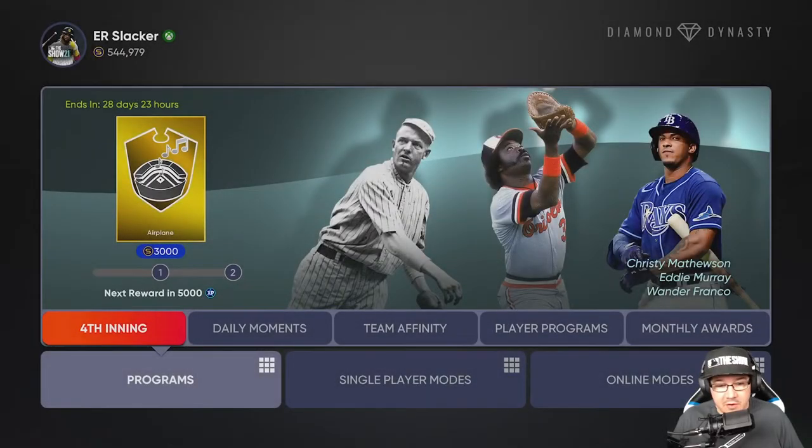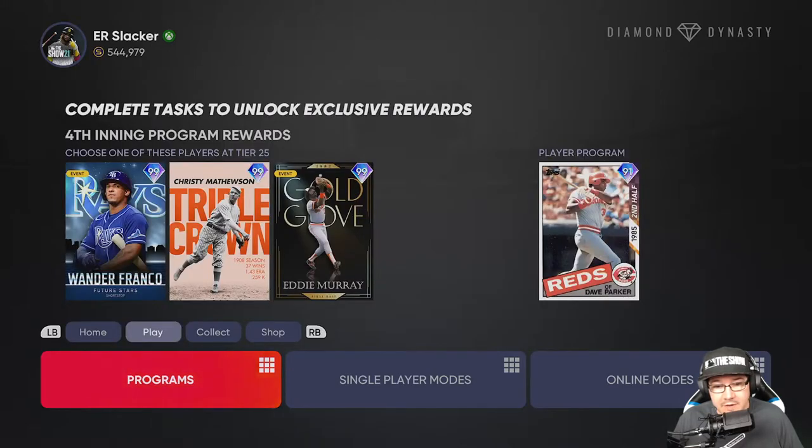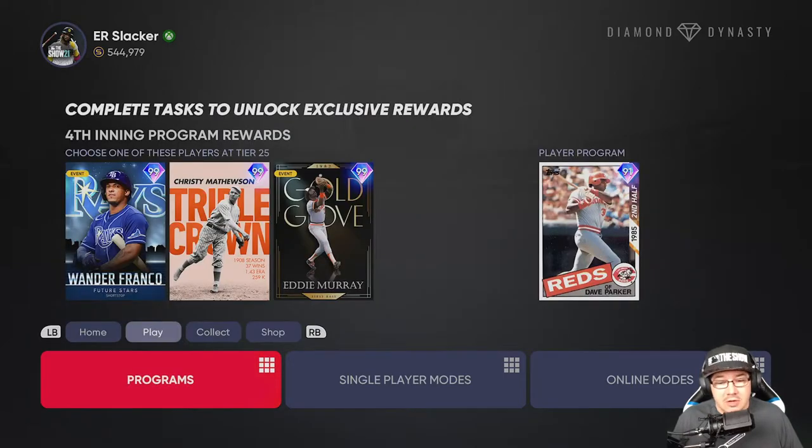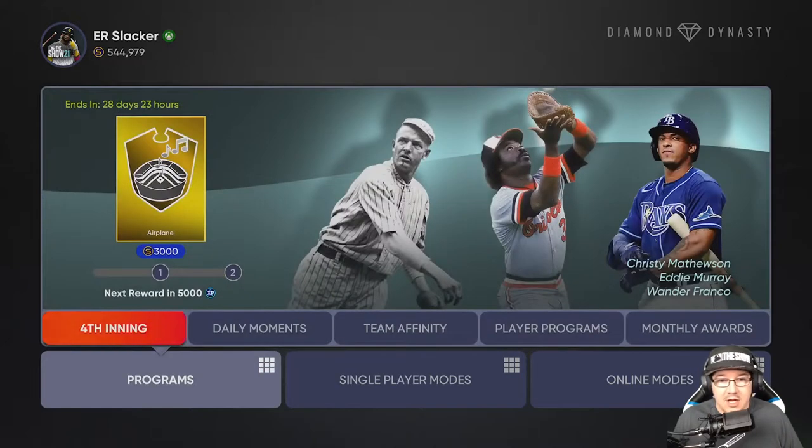We are in the Fourth Inning and this will be going on for another 28 days, so until the end of the month. It's going to be a good one — I think there's a lot of stuff in here that is well worth the time to do. There's some extra stuff in this Fourth Inning compared to the Third Inning. Let's go ahead and start — we're going to go to Programs, Fourth Inning.